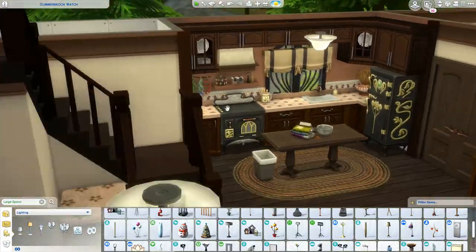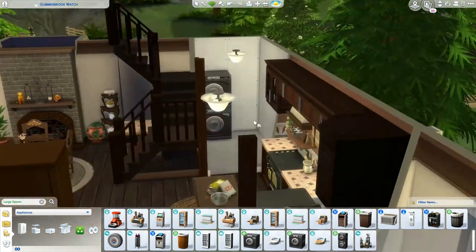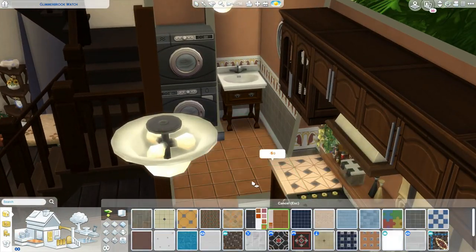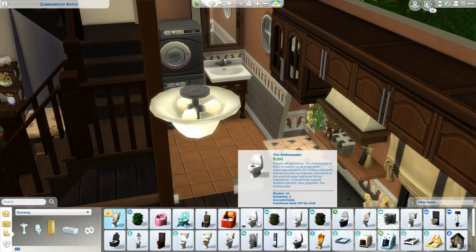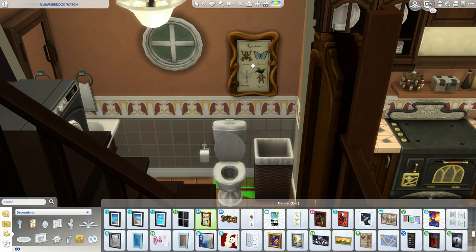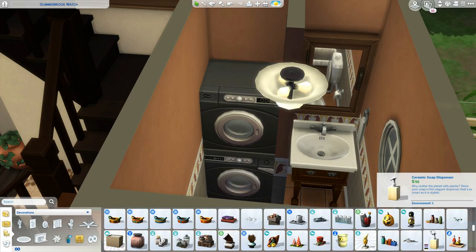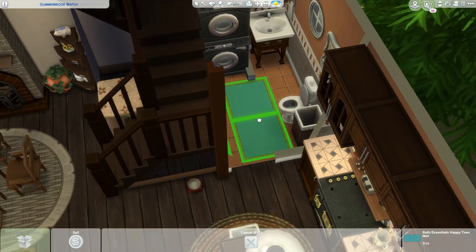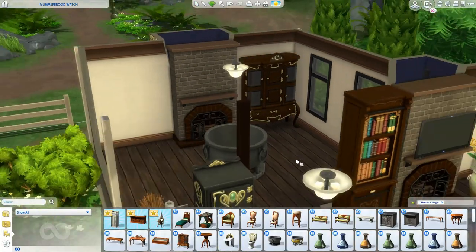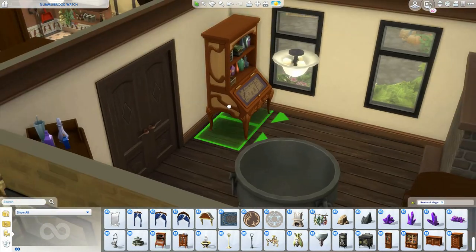Hopefully I get attached to her and can continue with let's plays in the future when I can be more consistent on my channel. Back to the build — I'm pretty much over halfway done. Here we are in the little half bathroom downstairs. I did want to include laundry because I like to play as realistically as possible, so I made it a half bath. This is also my first build since we got the stair update — can we just take a second to appreciate the new stairs?